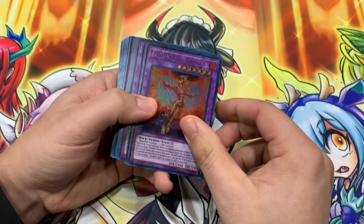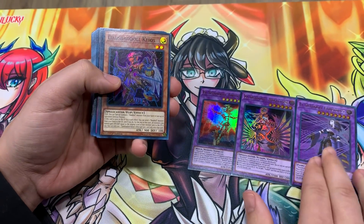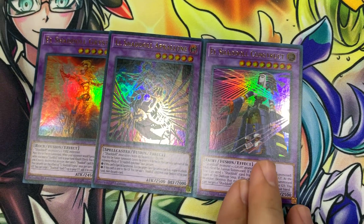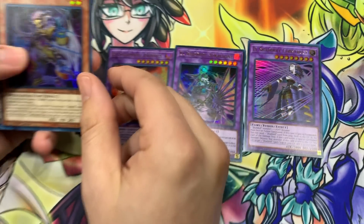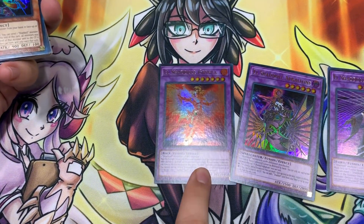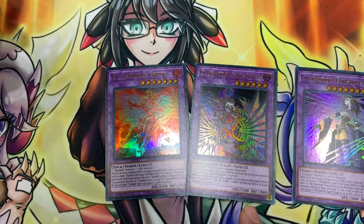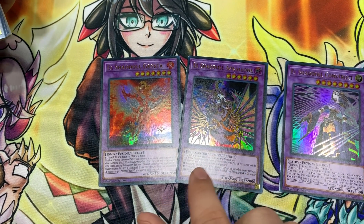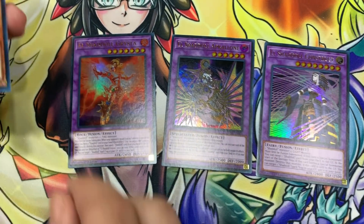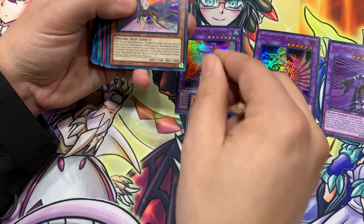We're going to review these foil cards last. Look at the alternate art for El Shadoll Construct there — pretty cool. Just to go over their names, this is El Shadoll Grista, the fire one. And this is El Shadoll Apkallone — very cool. And she's one of the two Shadolls. And then we got the Kaios.